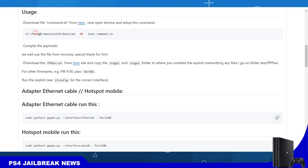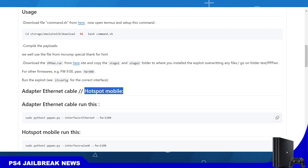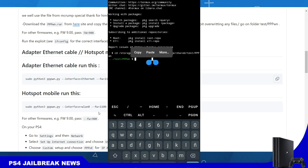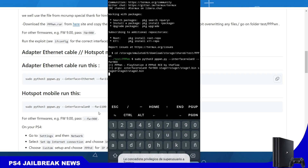PPPWN Android version 1.1 has been released for rooted Android phones, and now the process only takes one command. You have to download this bash script and then run this command. Before, it was like 17 commands or something, so it's much simpler now — but you will need a rooted Android phone; you cannot use it without root.